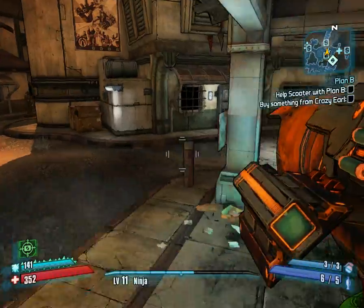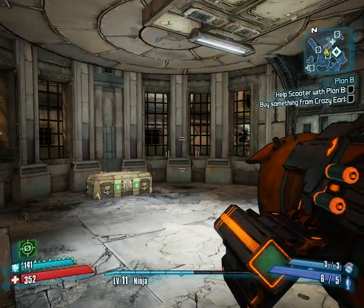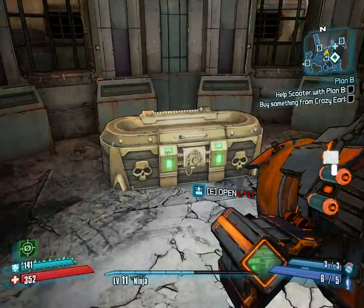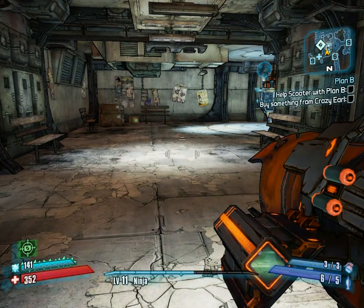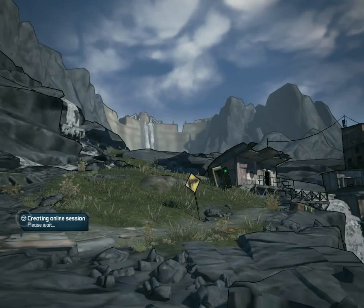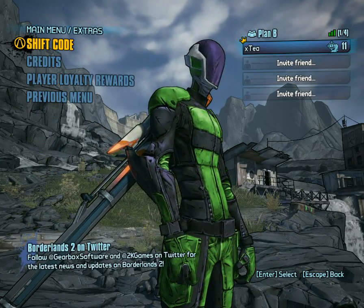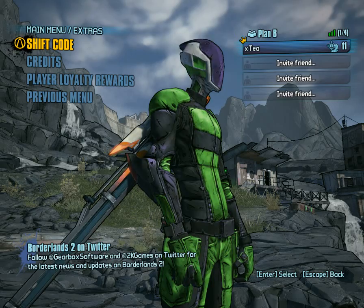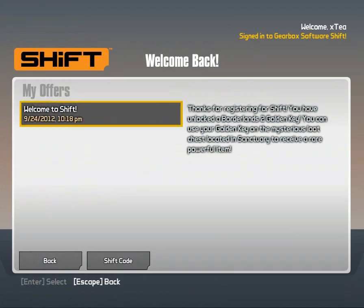And I am going to show you how to get a free golden key, so you don't have to pre-order anything. I got it like 3 days after the game came out. I came over here and saw this chest was locked and you needed a golden key to open it. What you do is go back to your menu, head into your extras tab, and there's this tab that says shift code — you click on it and it'll ask you to register.